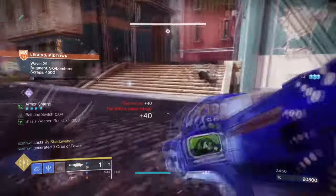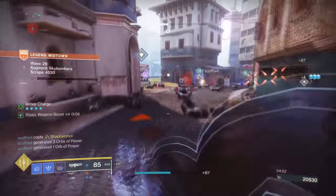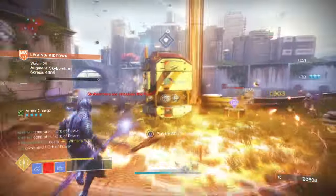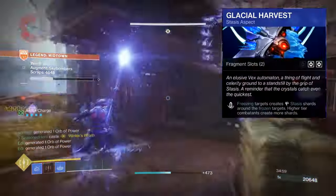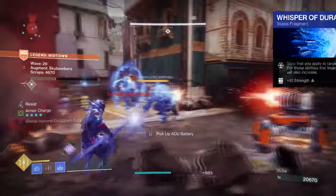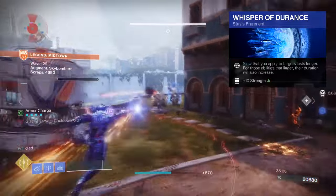For Aspects and Fragments, you'll want the following. Ice Flare Bolts, where shattering a frozen target spawns seekers that track and freeze nearby targets. Then you want Glacier Harvest, where freezing targets creates Stasis shards around the frozen targets. Whisper of Durance, where slow from your abilities lasts longer and lingers longer.